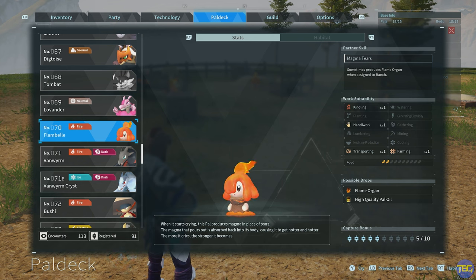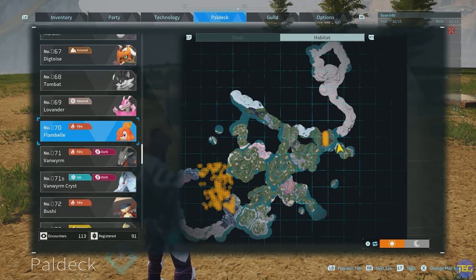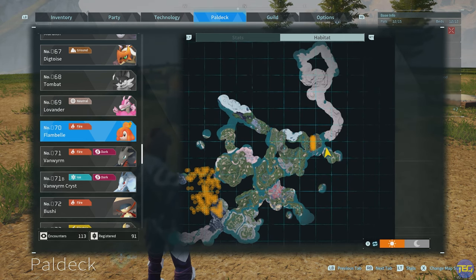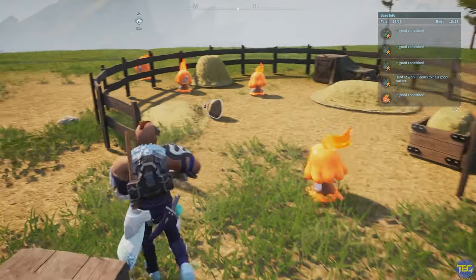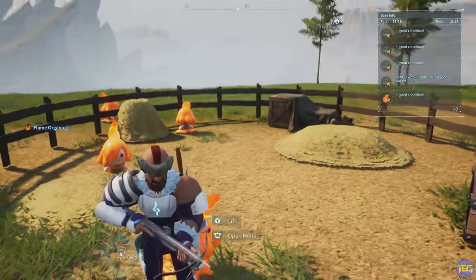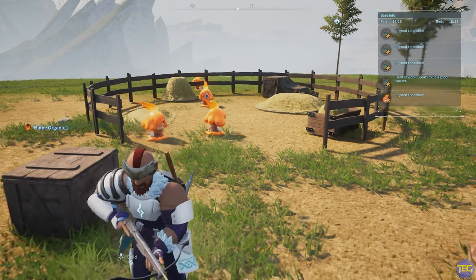Another really useful pal you can use in the ranch, a little bit higher level, is the Flambelle. These tiny things can be found either in the volcanic areas in the bottom left of the map, or in a thin little strip in the middle just to the right. They're not actually super high level, particularly in that thin strip, so you can get them fairly early. Chuck these into your ranch and they're actually going to drop fire organs — they don't drop them super quickly, but it's a great way to acquire them AFK without having to go out and capture or kill any pals.